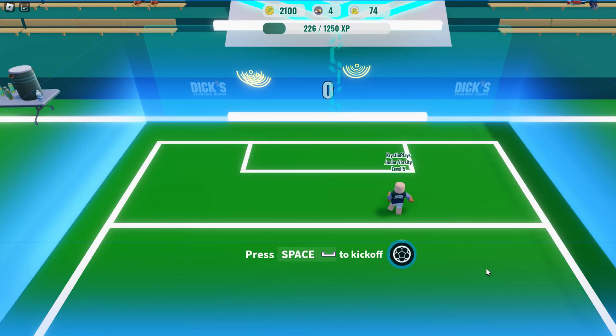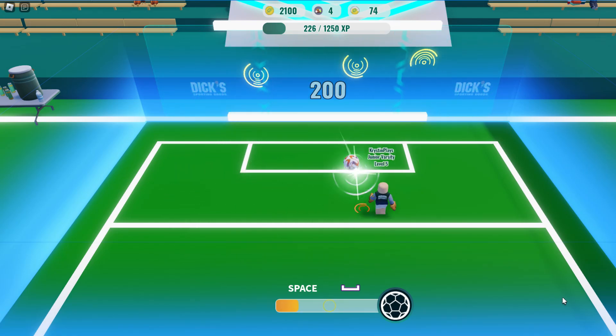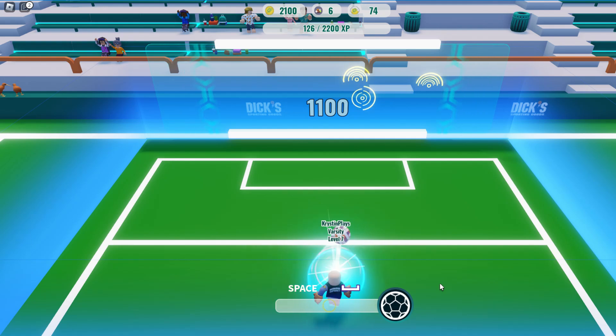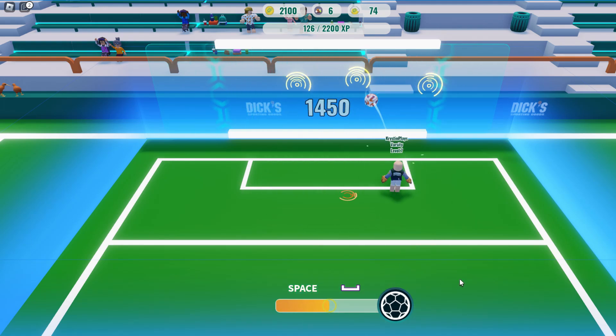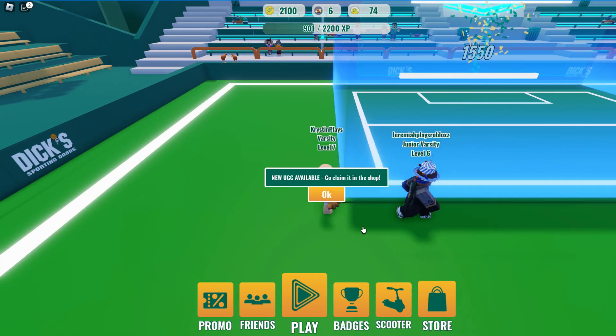Let's go ahead and get started. Make sure to stand on top of the glowing circle to hit the soccer ball. Do this until you reach 1,500 points. Once you get 1,500 points, it'll tell you that you have your free UGC item that you're able to collect.